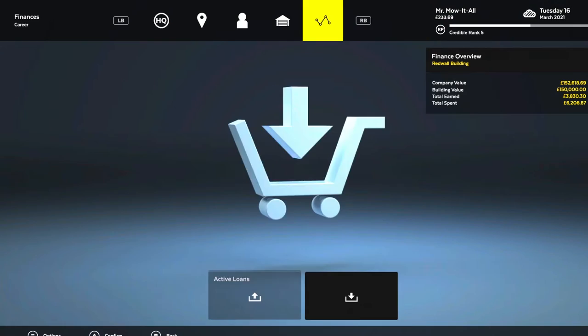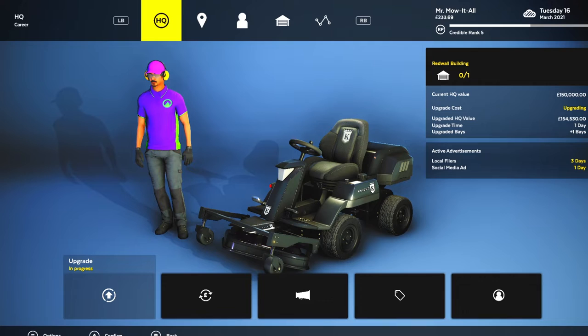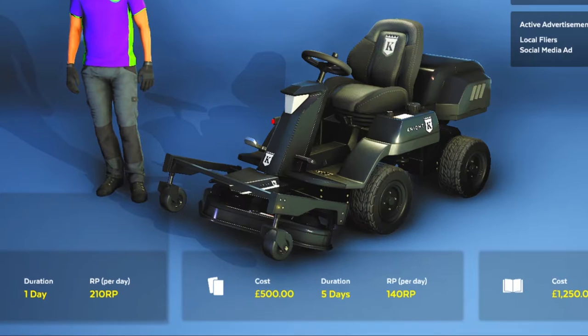So in order to get employees, there are a few things that need to happen. First off, you need to get those RP points up. So the first thing I started doing in the game is I basically took all my money and came down here to advertisements, and I just started buying advertisements to get those RP points every day, because I wanted to level up so that I would have the ability to get an employee.